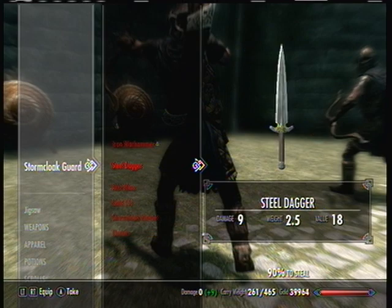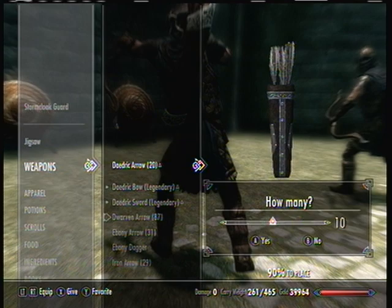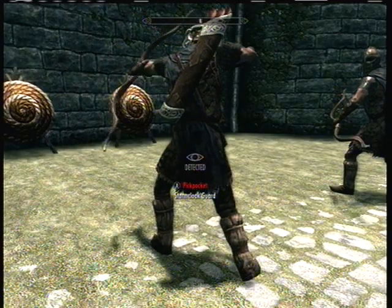What you're going to do is go into sneak mode and plant at least just one of the arrows — just plant one of the arrows on the guard who's shooting the bow.